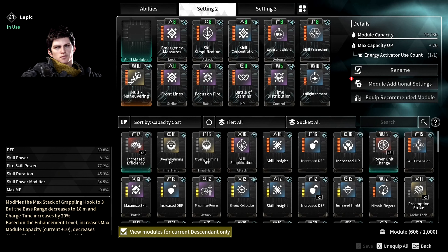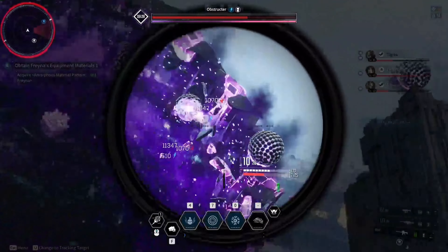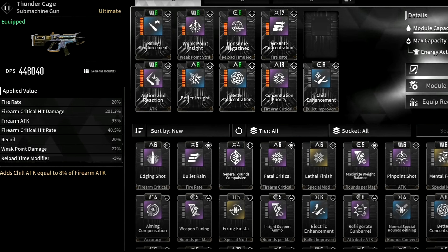Let's take a closer look at our build modules. For the first one, we want to use Multi-Maneuvering, that modifies the max stacks of grappling hook to 3, but the base range decreases to 18 meters and the charge time increases by 20%. On top of this, we will increase our module capacity, which is our main goal. Then second, we have Emergency Measures, that increases skill critical hit rate by 16% and skill critical hit damage by 7%. Then Front Lines, that increases skill critical hit damage by 16% and skill critical hit rate by 7%. So pretty much both of these modules are the same thing, so we will get double the bonuses.